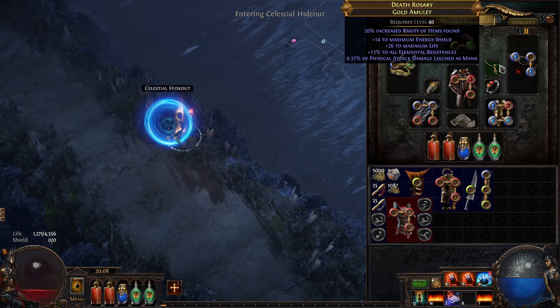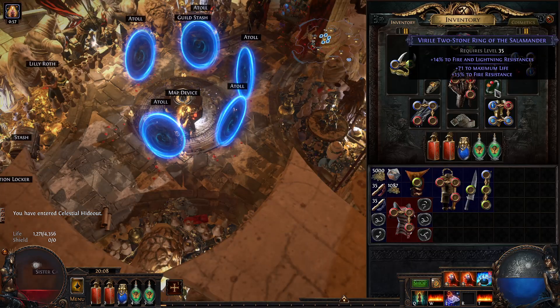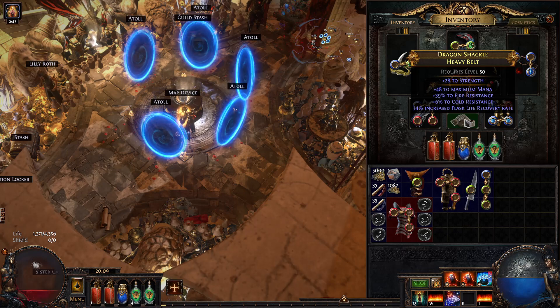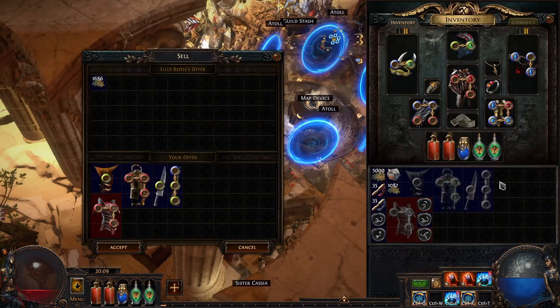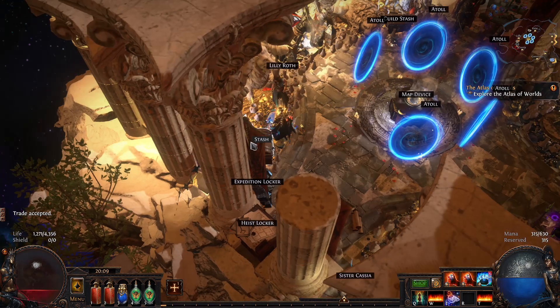Right now my rings are both magic items but they have a good amount of life and resistances. Probably one glove with cold res or fire res, and then a belt with life and cold res or fire res. This weapon is actually garbage — it's just the only way I could cap my cold resistance. Hopefully I can get a replacement soon, ideally with maybe plus one cold ramps.